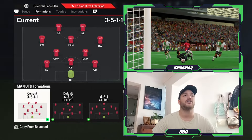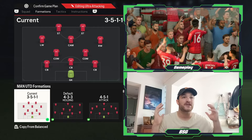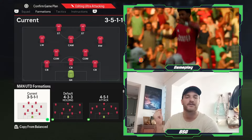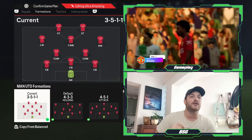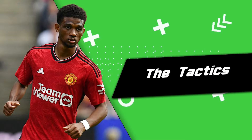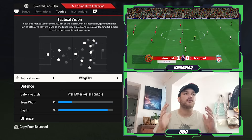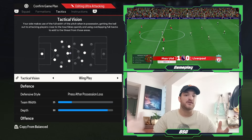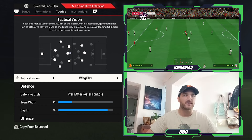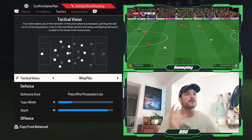Moving on to the formation. I selected the 3-5-1-1 system and obviously altered and changed player positions into the positions you see right here. So it will be: one goalkeeper, three centre-backs, two DMs, one attacking midfielder, two wingers, and two strikers. Moving on to the tactics — the tactical position I've selected is wing play throughout this Manchester United FC 24 career. We have always selected wing play for Eric Ten Hag. I think that is more or less the way he's looking to play and we have seen really good glimpses of that, so we're going to stick with that.